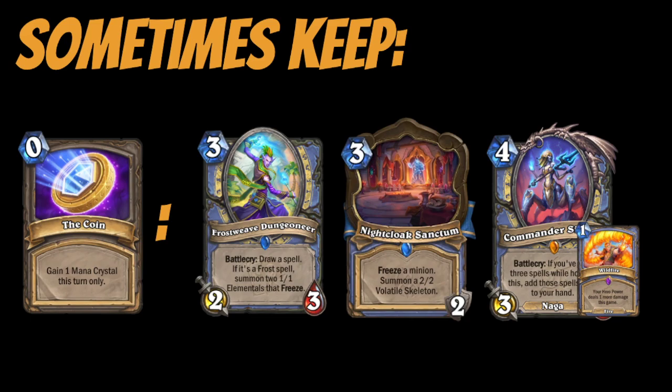Things change a little if you're on coin. I still recommend keeping those cards already discussed, but now we can talk about Dungeoneer, Nightcloak Sanctum, and Commander Shavara. The reason I'm more likely to keep these on coin is because there are a lot of three drops — you can go coin Dungeoneer into Sanctum, or coin into Arcane Intellect. The ideal early-game situation is using all your mana to curve out and create as much minion pressure as possible. Shavara is on here because on coin with Wildfire already in hand, she's basically a three-mana 3/5 that generates amazing cards.